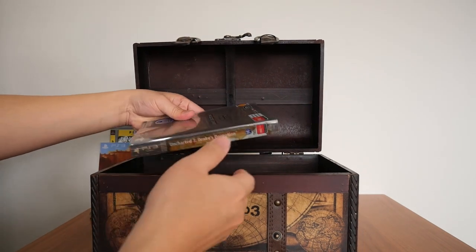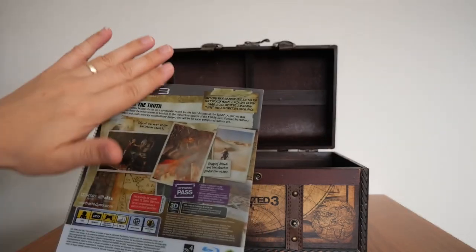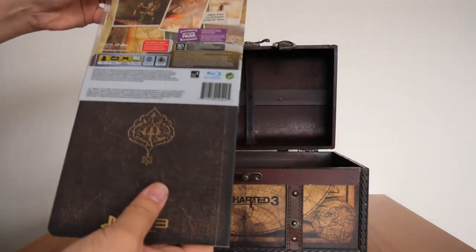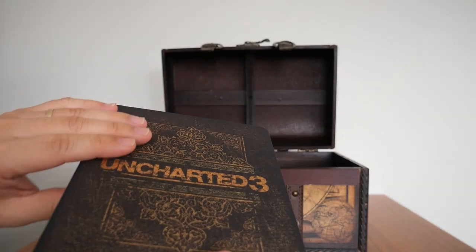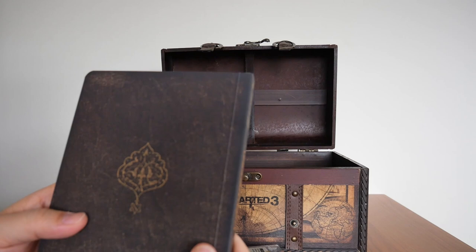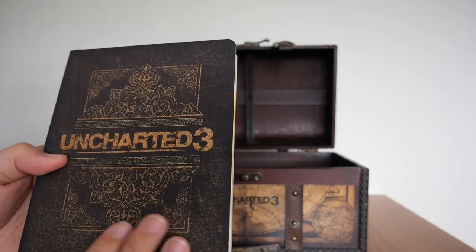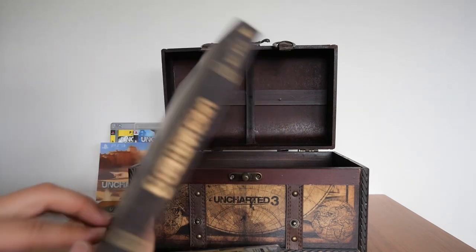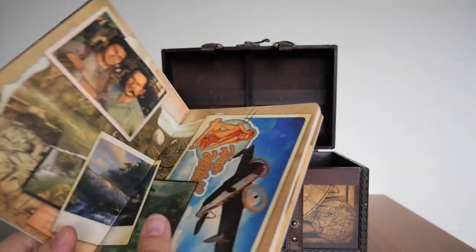We also get the game itself — Uncharted 3 Drake's Special Edition — which comes in a nice plastic cover. It doesn't actually come with a standard Blu-ray case; instead it's a cardboard cover that feels smooth — almost like a diary. It would have been nice if the cover had a leather feel to it, but even so it's already nice, with the embossed logo on the side and back. Inside, there's an opening page with images, and I'm pretty sure some are from Uncharted 1 and Uncharted 2.